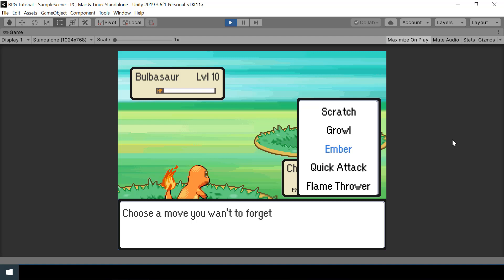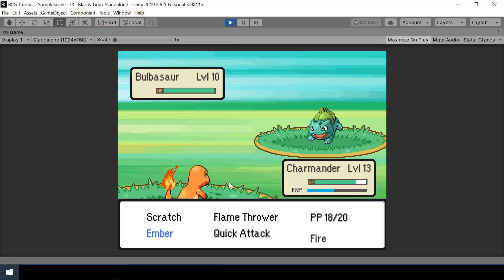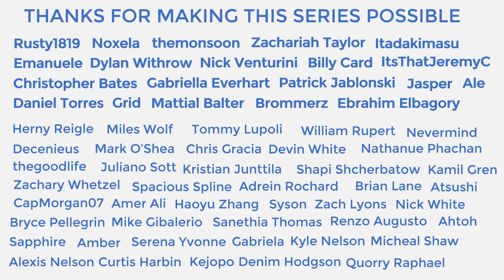We can select the move to forget from here. Flamethrower is the new move, and if we select Flamethrower itself, then Charmander will not learn the new move. But if we select one of its existing moves, then it will forget that move and learn Flamethrower. So if I select Growl, then it will forget Growl and learn Flamethrower. Now if we start another battle, Charmander no longer has Growl and instead it has Flamethrower. So we'll look at how to implement that in this video.